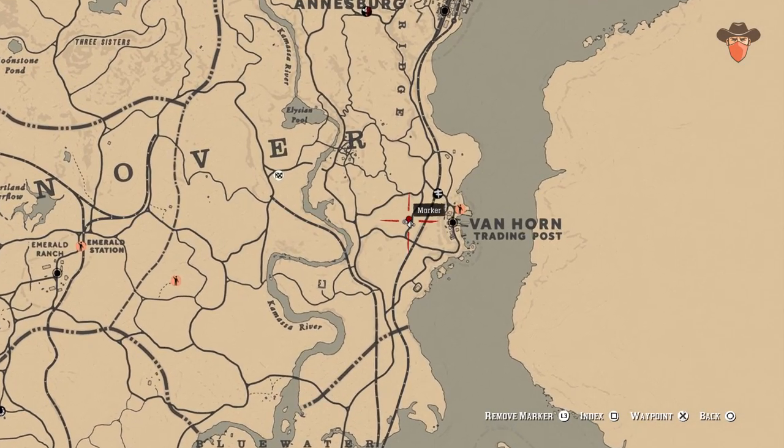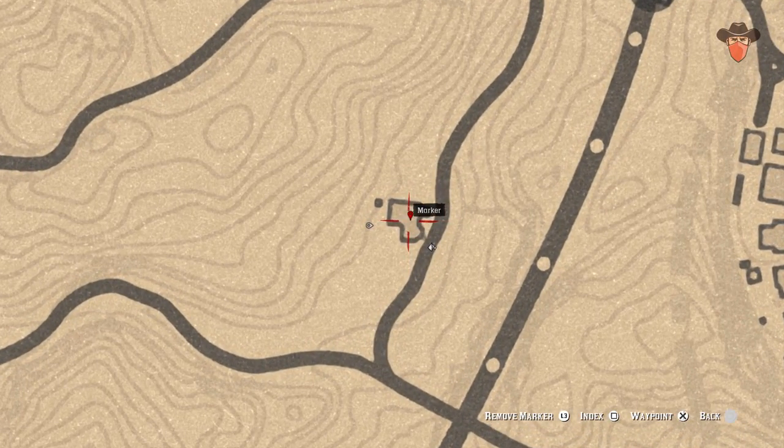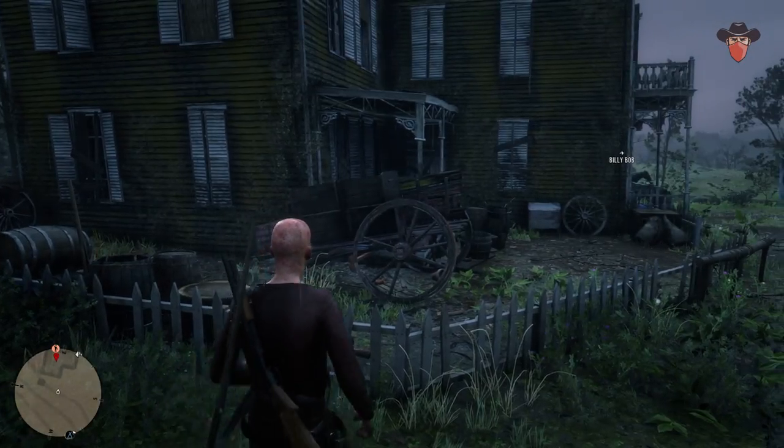Head west of Van Horn Trading Post for the next item, to the boarded up house. Climb into the top window to find a potent snake oil on a cabinet.